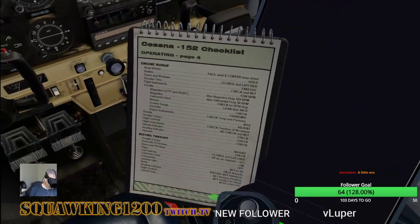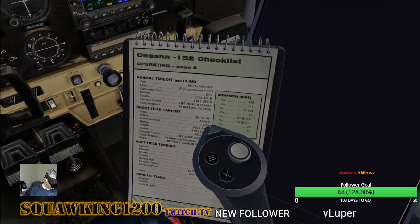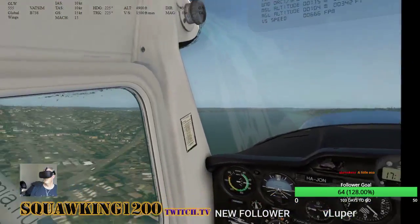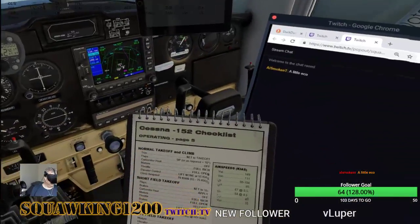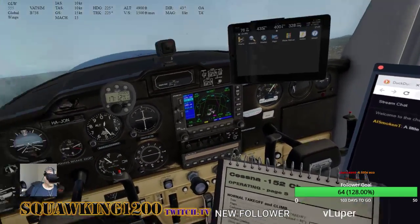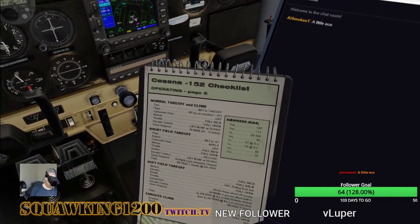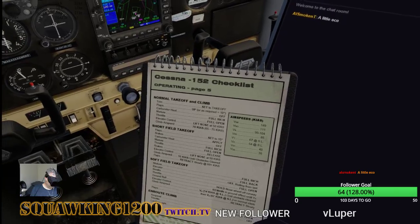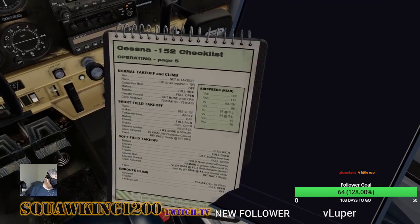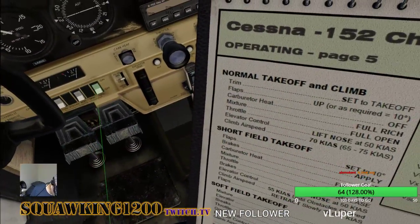Climb out — 70 knots. Climbing out exactly 70 — perfect. Enroute climb will be 75, and landing light off.